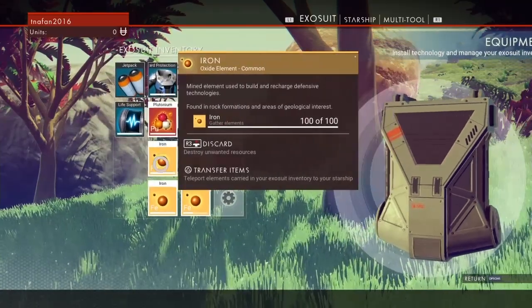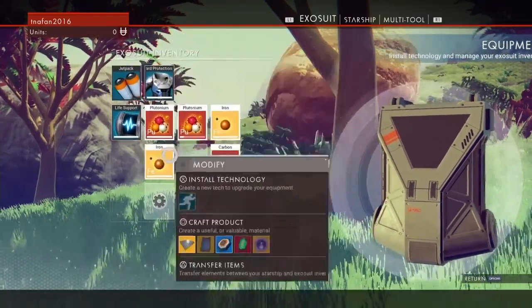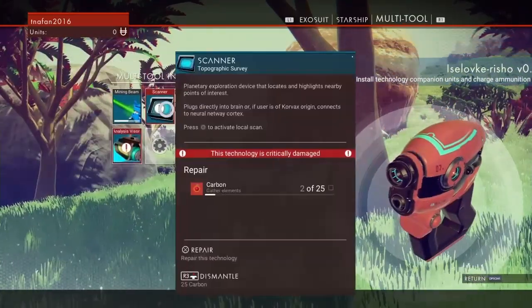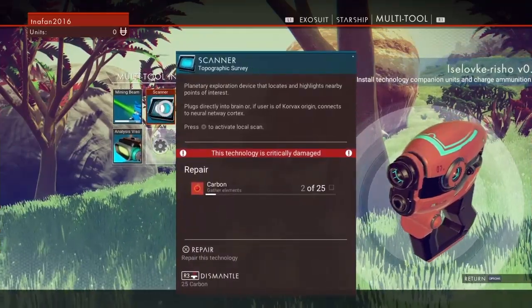450 iron — nice! We'll move this all to our ship. Then we're going to fix our visor, lovely. And then we need to fix the scanner — we need 25 carbon for that.